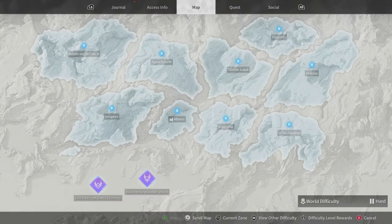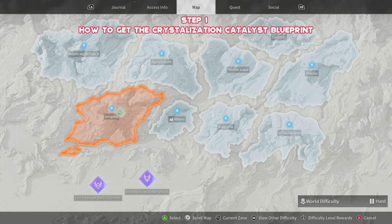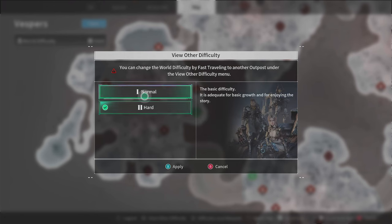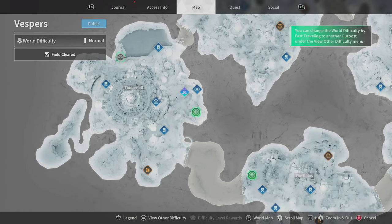The first piece of the puzzle, and by far the most time consuming, is going to be grabbing the blueprint. In order to get hold of this, I found the best way is to farm yourself some patterns and then try to get it from boss drops. In order to do this, we're going to head over to Vespers.